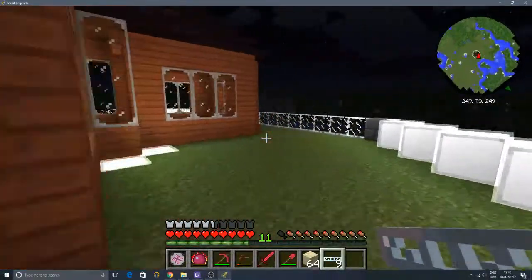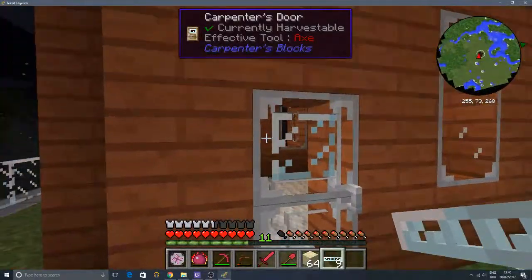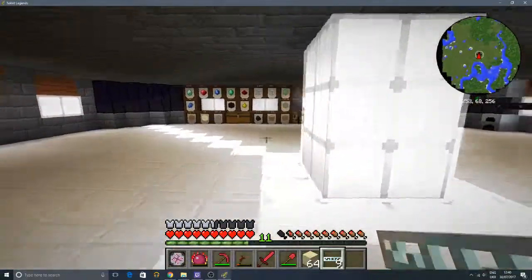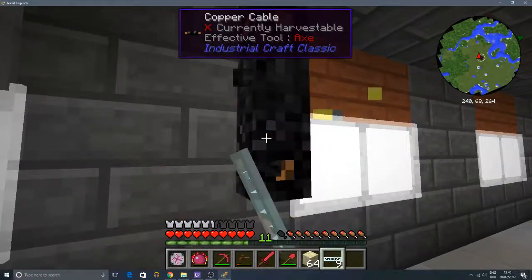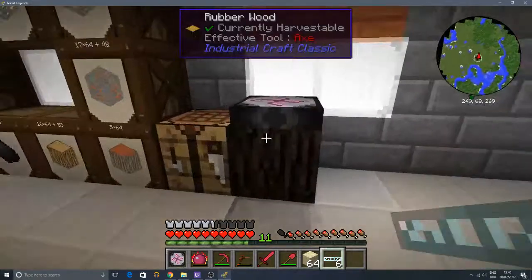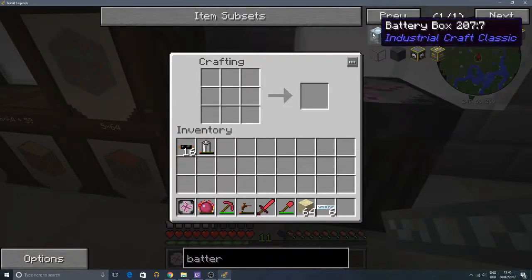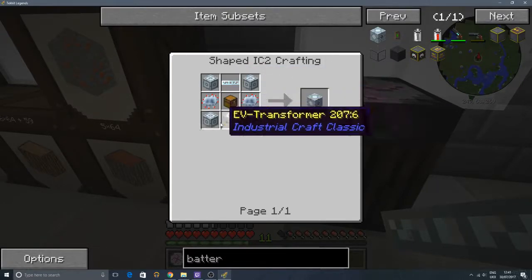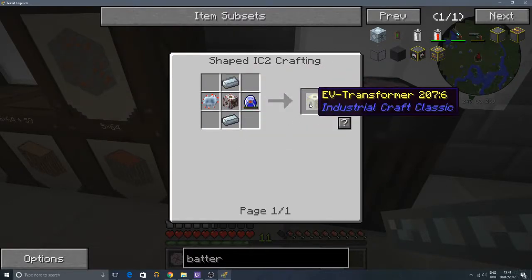I'm going to hop back in here and downstairs. We'll see if we can make a battery box to store the power from this. I'm actually going to go ahead and delete all these cables here and bring this straight down, and I want a battery box placed here. So let's see if we can make a battery box. We're going to need a few more RE batteries. Battery box - we do have battery boxes. Fantastic. It needs advanced machine blocks, four of those, a glass fiber cable, a chest, two advanced circuits, and an EV transformer. Oh dear, this could take a while.